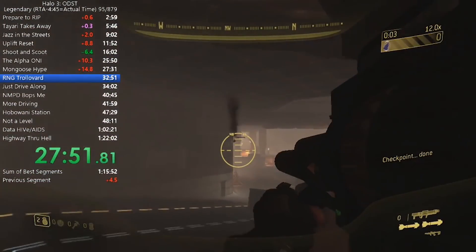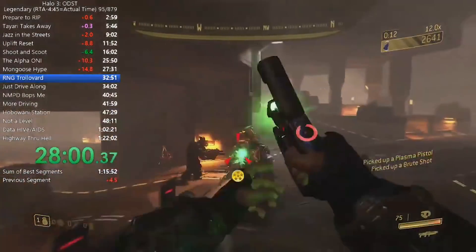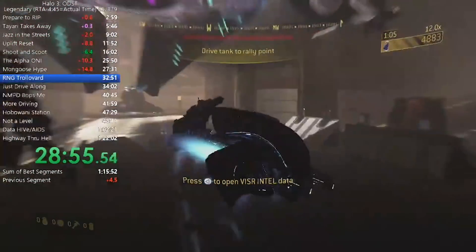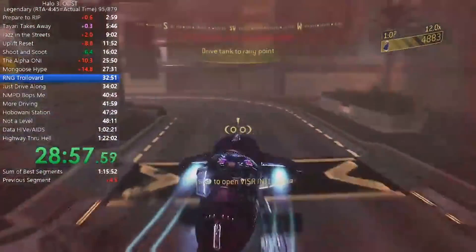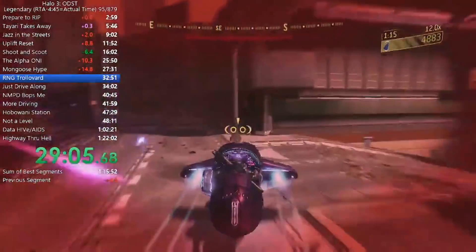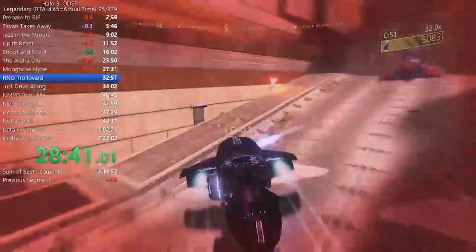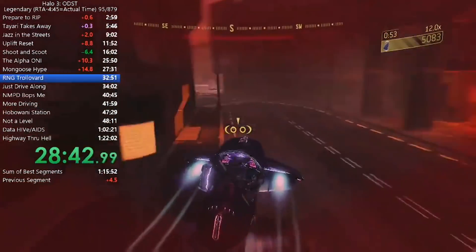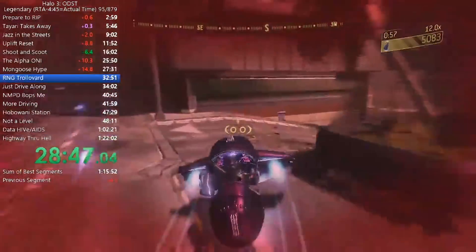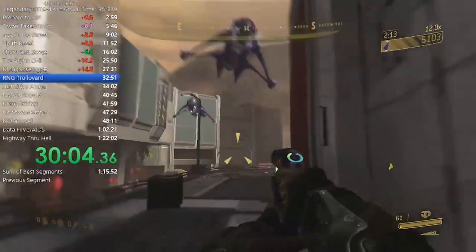Going on to Kizingo Boulevard, things start to get a little more complicated. To start, you have a rocket launcher so you can go ham on some enemies. We see Heroic Rob do a ghost hijack as soon as the enemy ship drops the ghost off, then drive past the wraith and multiple ghosts and enemies along the way. Typically this level has you in a tank, so it's incredibly challenging in parts to navigate in just a ghost, and there's a lot of RNG involved.